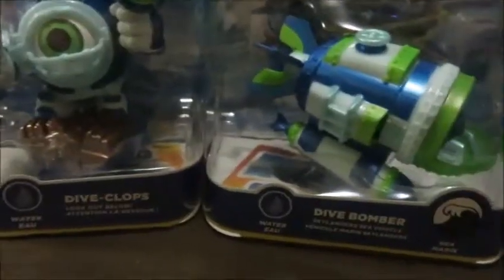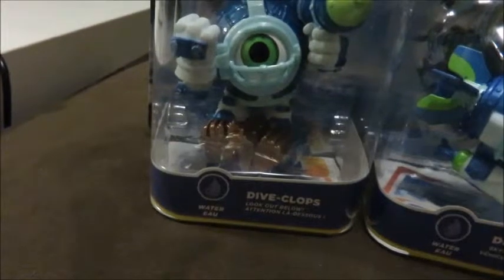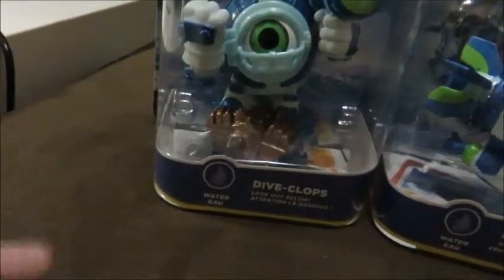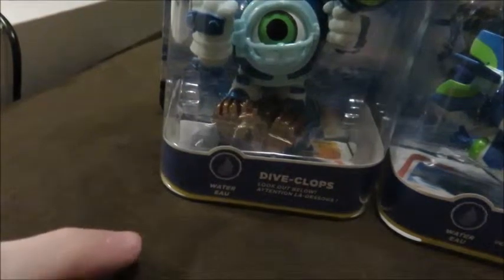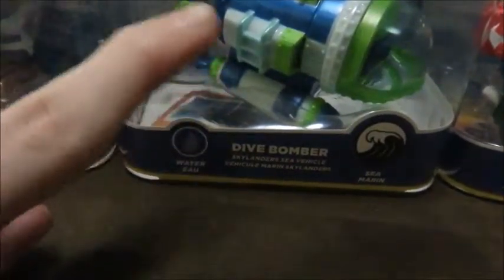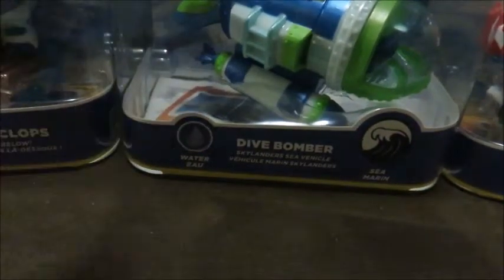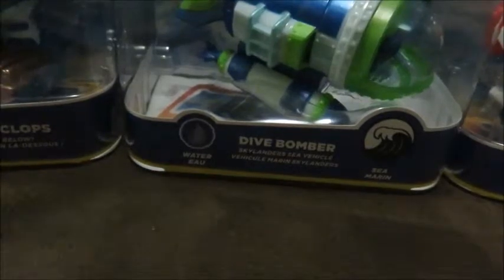As you can see, we have three things to unbox. We have Dive Clops from the water element, and his motto is 'look out below.' Then we have Dive Bomber, a sea vehicle also from the water element. These two supercharge together.